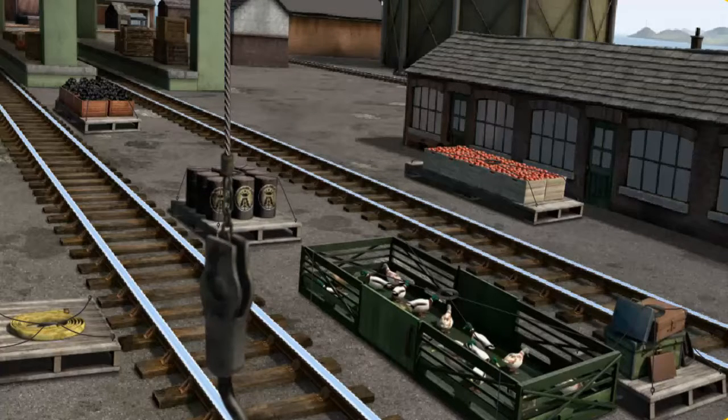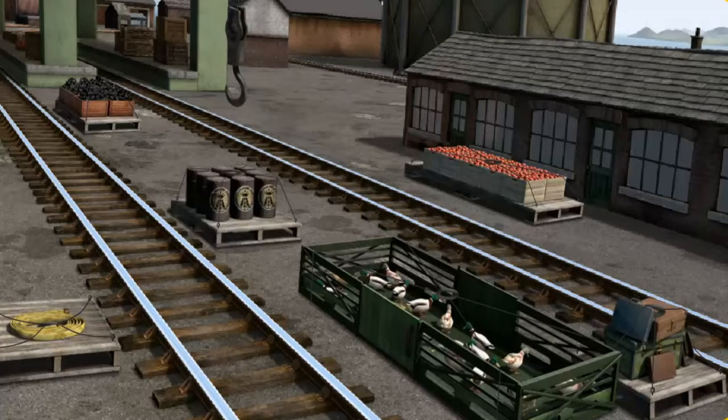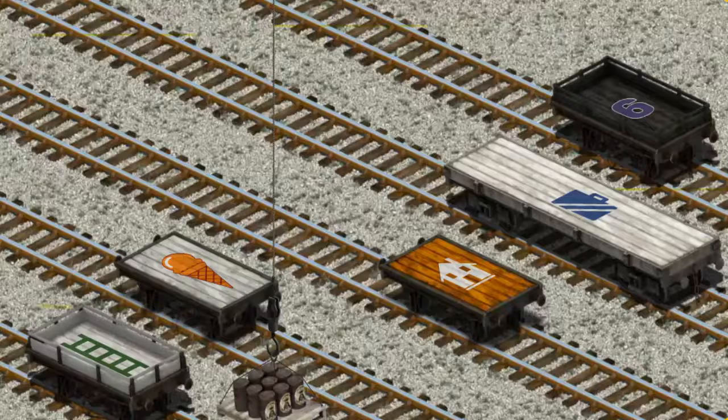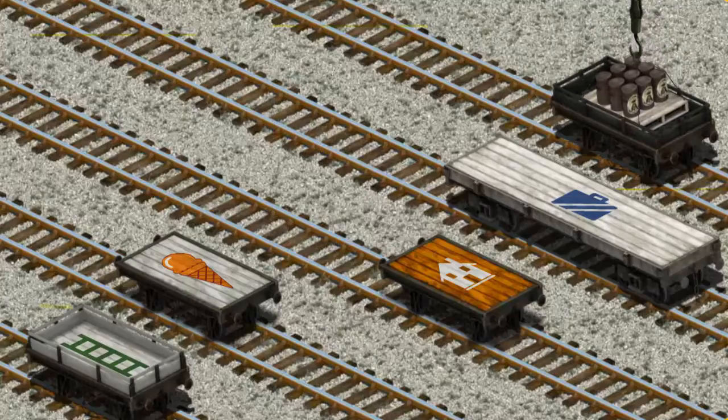Show Cranky where the oil drums are. You've found them! Let's lift and load. Now the cargo must be loaded. Show Cranky where the black flatbed with a purple number 6 is. That's it!